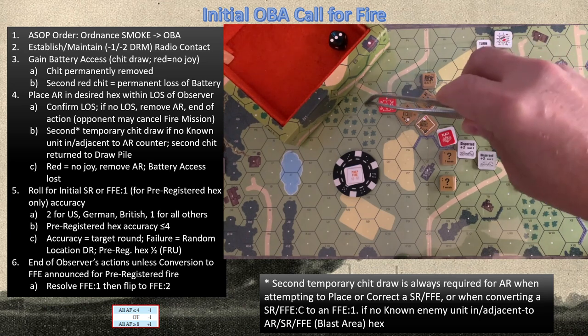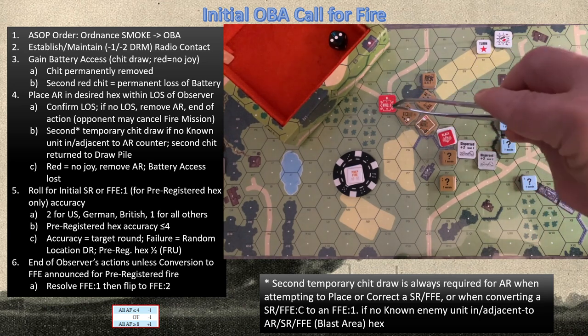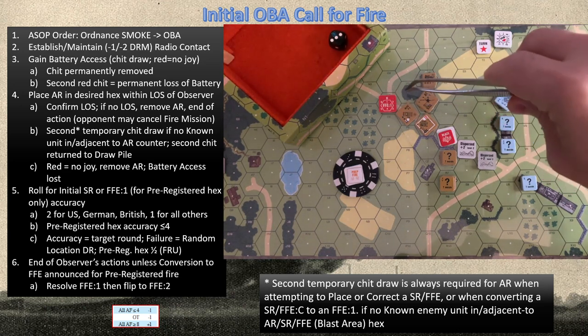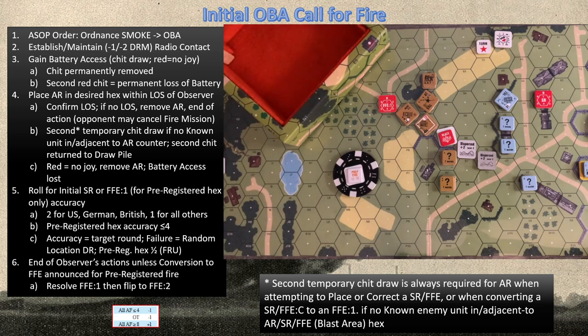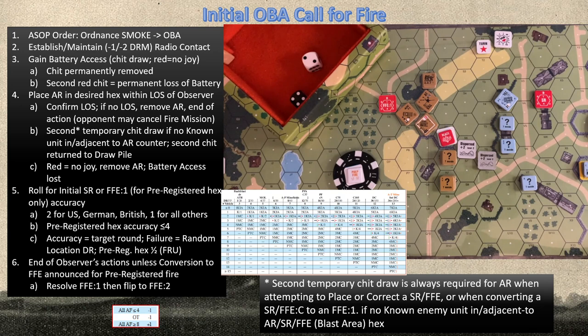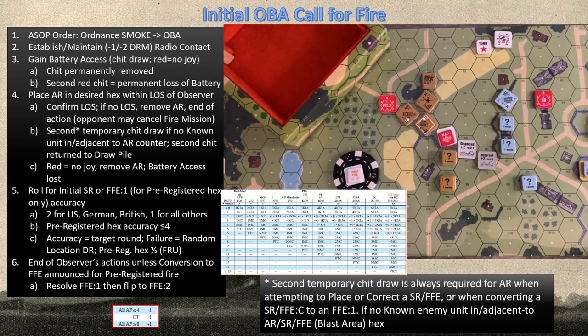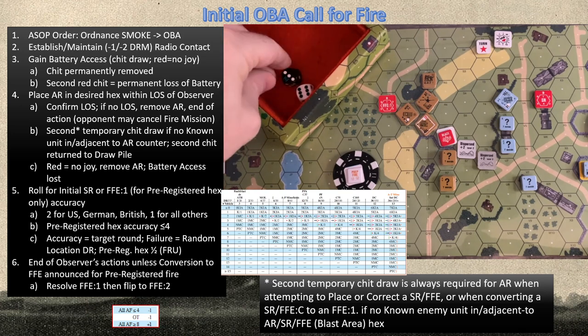80mm is too small to crater, so we only have to worry about flame — conditions are dry EC. I work clockwise. First target is the woods: on the IFT a six on the 16 column is a 2-morale check, not a KIA, so no chance of flame there. Then the truck — unnumbered vehicles are shot against the vehicle line of the IFT. Cross-referencing the star vehicle line with the caliber: I need a base nine to hit. I roll and the truck is immobilized.